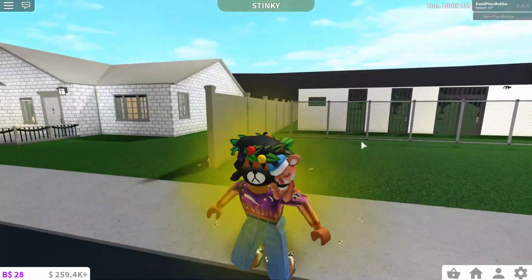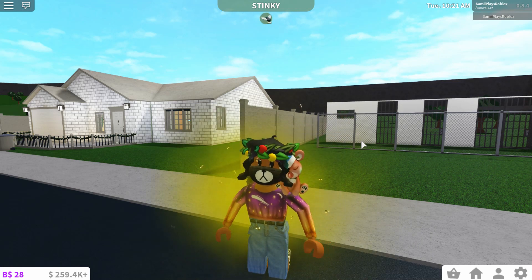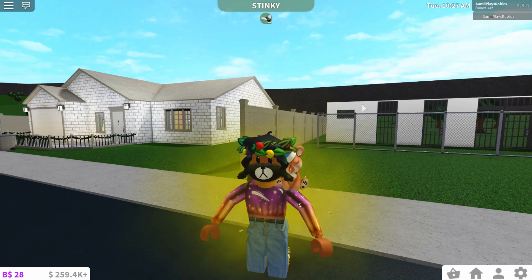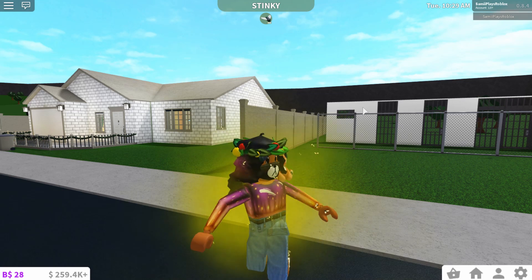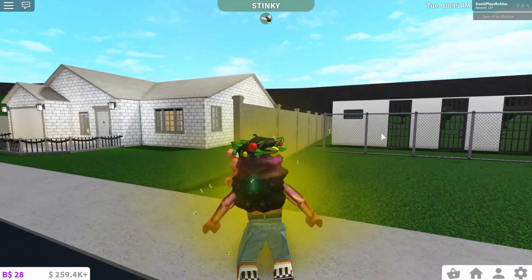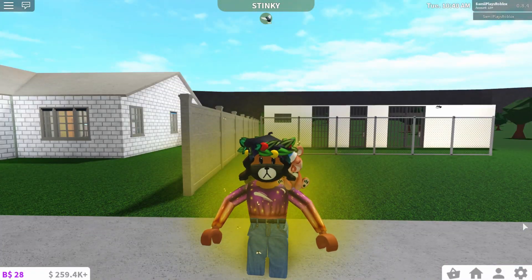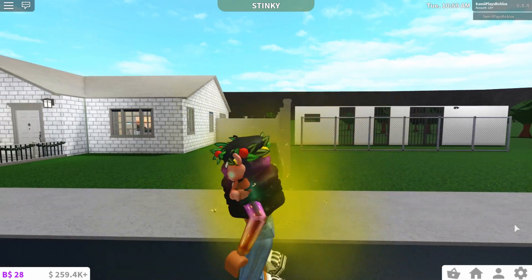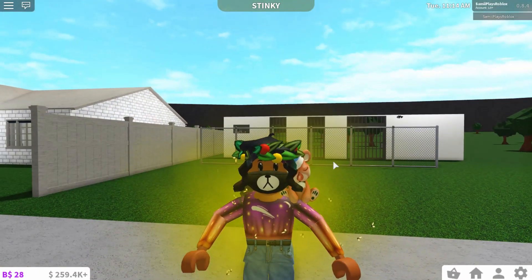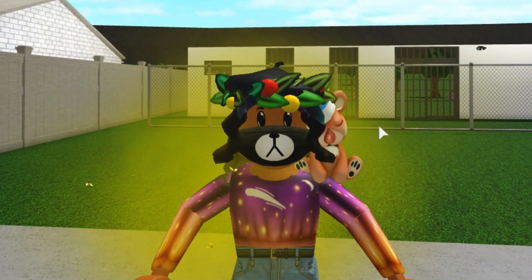I literally remember that one roleplay I did — escaping Feeberry's prison. If you guys want to check that out, I'll leave a card up above. I feel like if she still has that build, she definitely needs to add these security cameras, bars, barred windows, and doors because all of this stuff would make her prison look so much better. I'm so excited about this update! I hope you guys enjoyed this video — if you did, don't forget to like, comment, and subscribe. Bye guys!